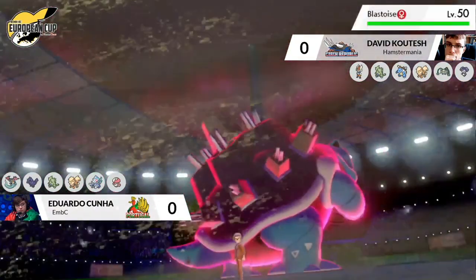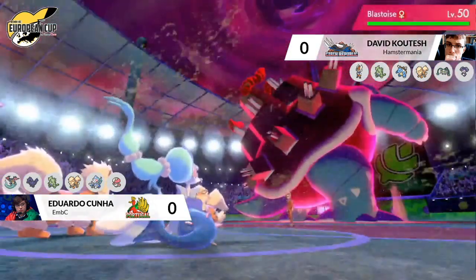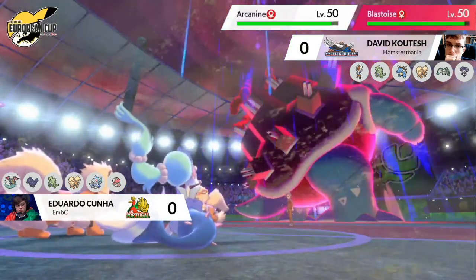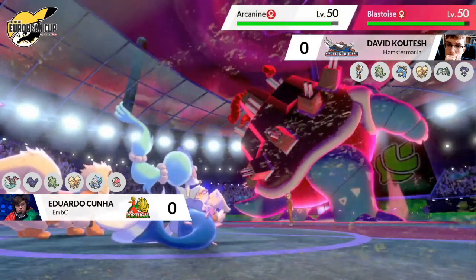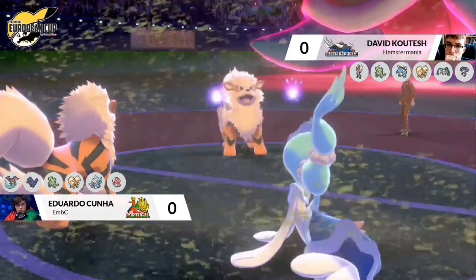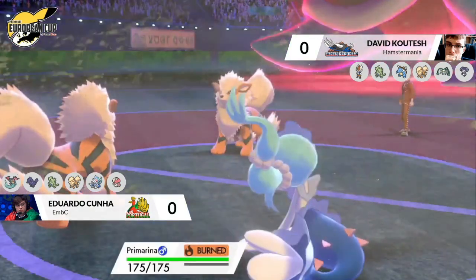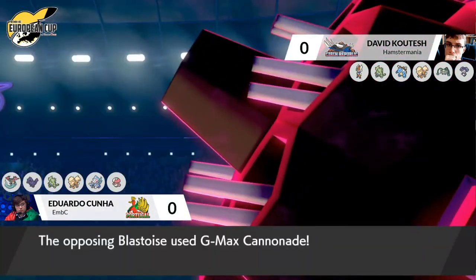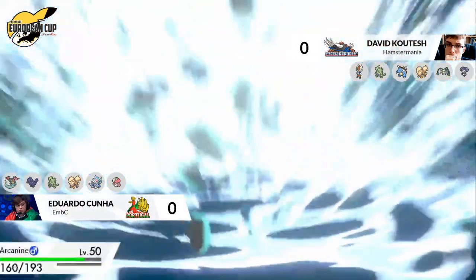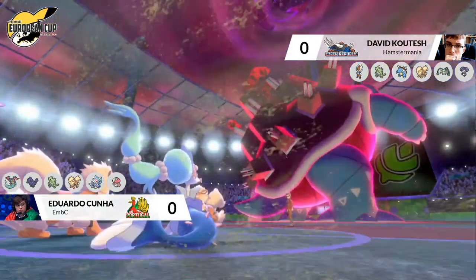It doesn't seem like the Blastoise is threatened too much, so if it is carrying Shell Smash it probably will be able to set it up this turn. It does look like a prime opportunity to get some setup, but you have to worry about something coming out from the Arcanine. Primarina is going to switch in for the Tyranitar — wise, as Tyranitar is in a very precarious position and wants to reset that Intimidate and be more useful later.